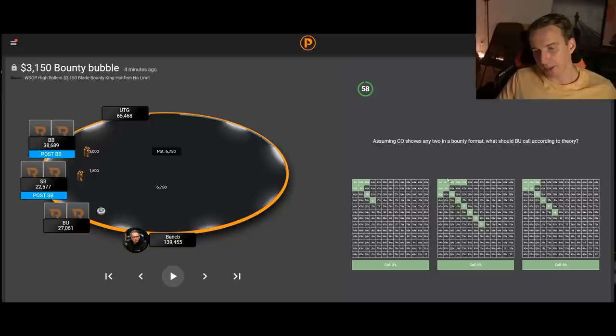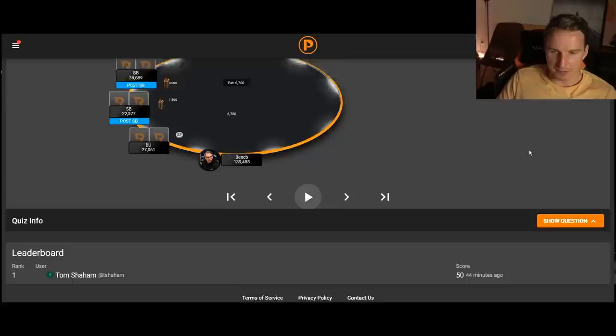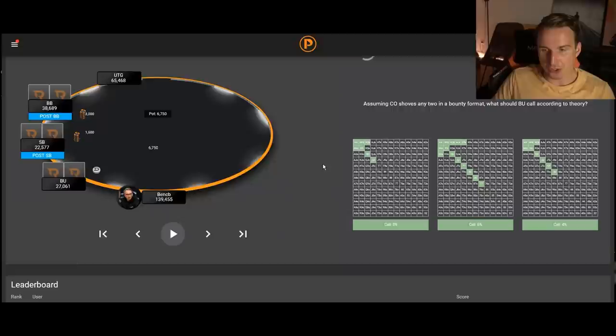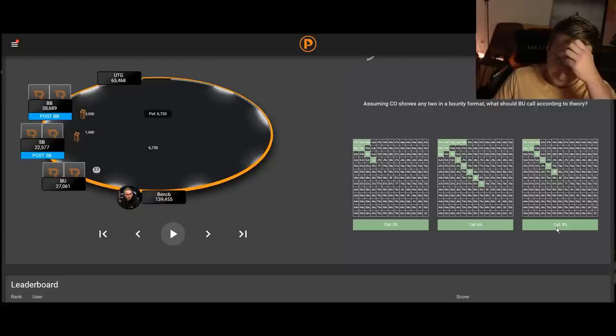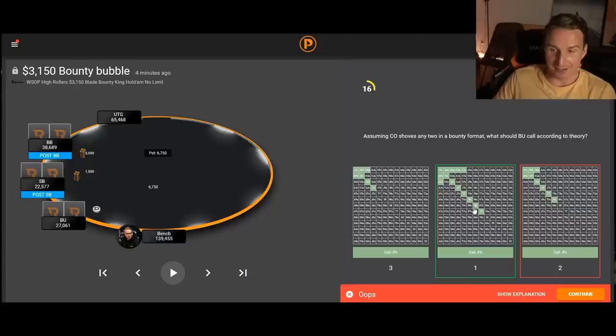Next question: assuming that Cutoff shoves any two in a bounty format, what should Button call according to theory? Assuming Cutoff shoves 100% of hands, is the Button's calling range 3%, 6%, or 4%? I think that would have been too tight — I definitely thought tens and nines are in there. I want to be honest: I guessed the wrong range. We can see that Button is calling quite wide, with hands like ace-ten and pocket sevens, which I think a lot of people would have folded. Intuitively I would call wider than in a freeze-out, but let's look at the explanation.